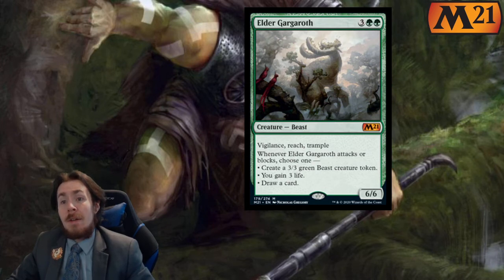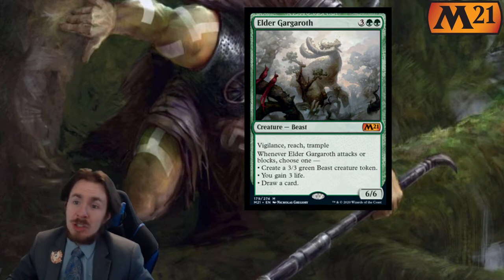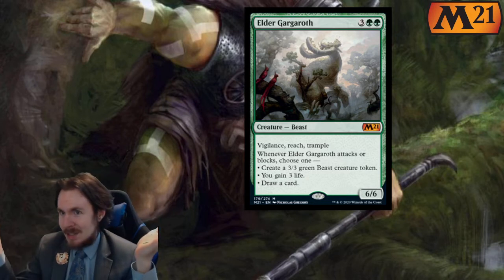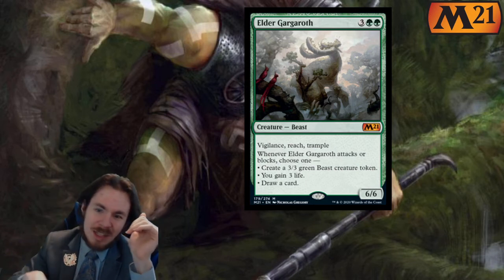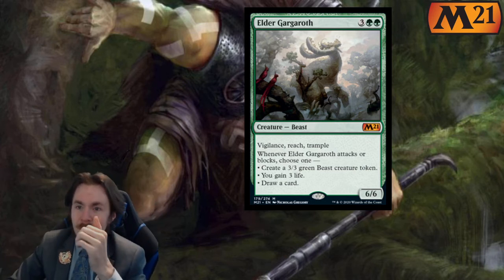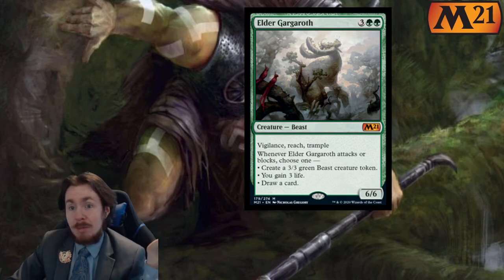Elder Gargaroth. 5 mana 6-6. This is where we just take a green card, add some stats, and start putting words on there — not quite the level of Questing Beast, but still. Vigilance, Reach, and Trample — not Haste, but the other three are pretty damn good.